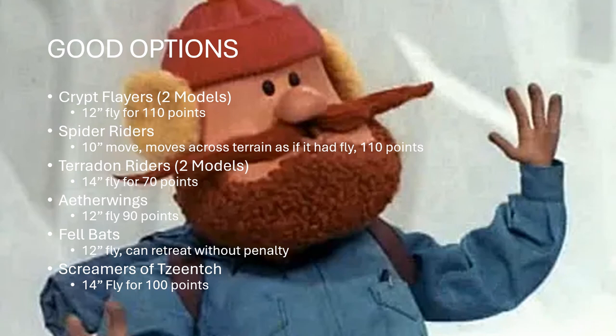Moving on to our A and B tier choices — solid things that you're very happy to have in your army. A couple of these, the Terradon Riders and Crypt Flayers, are great because you can take them in two-model units instead of three, which drops their price point quite a bit. The Crypt Flayers go down to 110 points for two, for a 12-inch flying unit. The Terradons go to 70 points for a 14-inch fly unit. That is a lot of movement for not a lot of points.